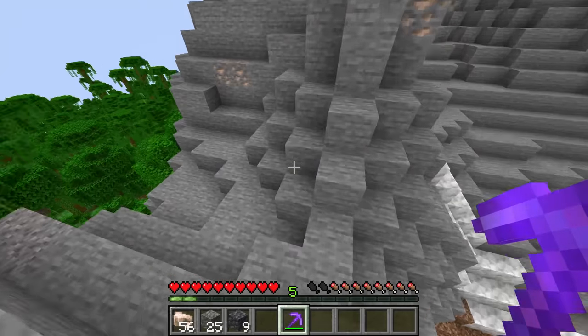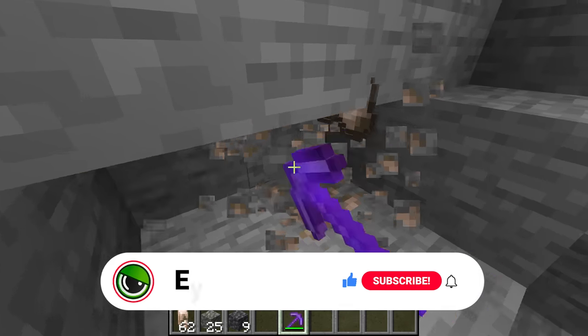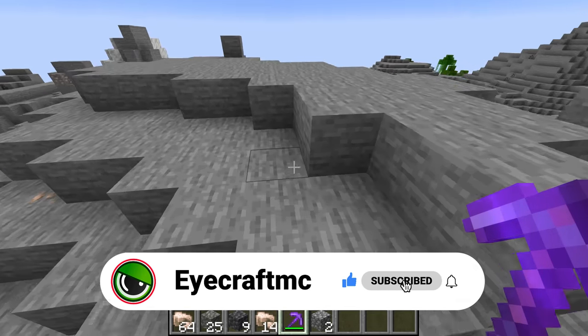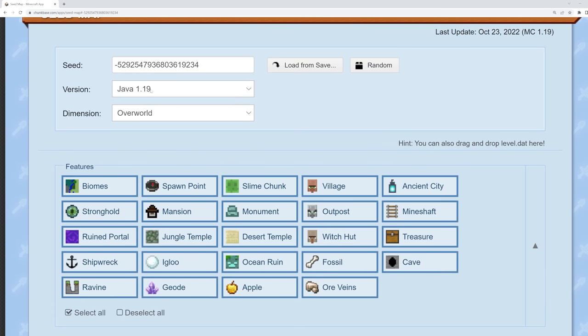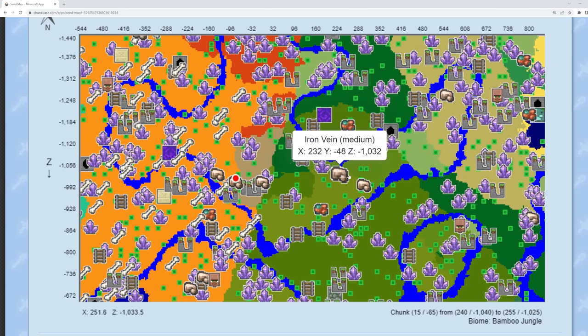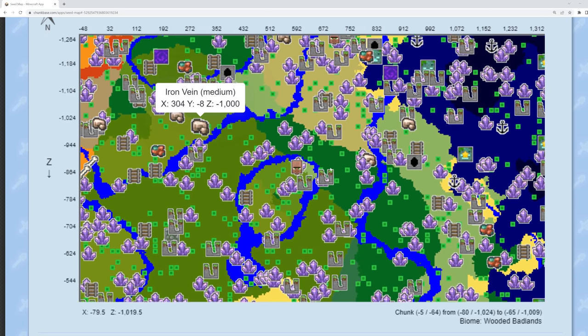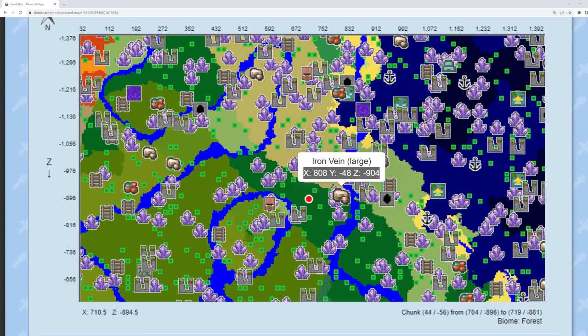The other great location is the stony or jagged peaks biome, where there's a ton of exposed iron ore. It's also the easier-to-mine stone iron ore variety. To use these two locations most efficiently, go on chunkbase.com and type in the seed for your world. You can type slash seed or check your world's options in Bedrock Edition. Then go to the seed map and enable ore veins, and you'll see tons of different iron ore veins around your area.